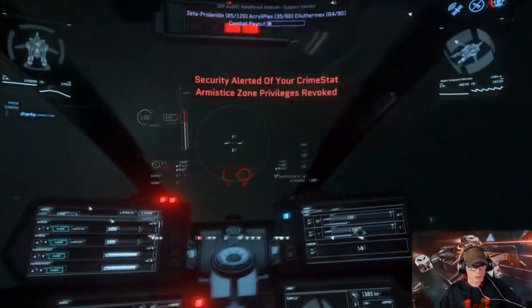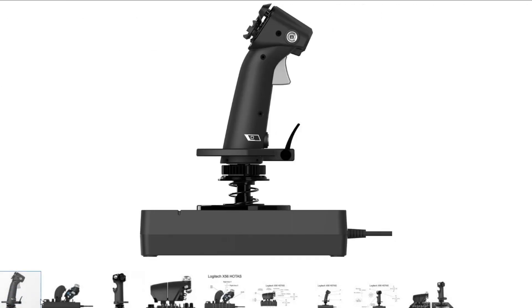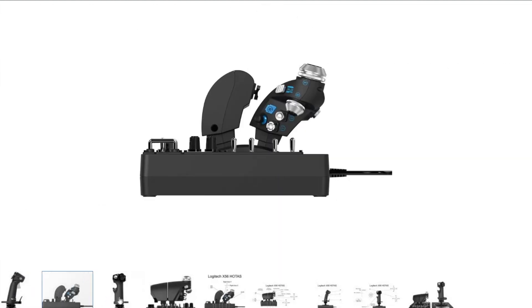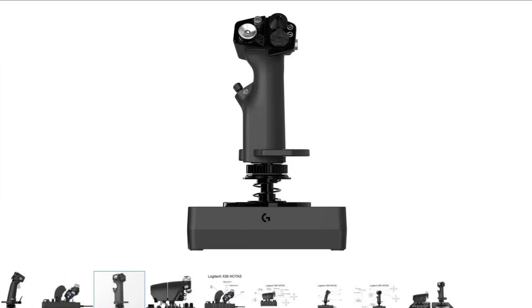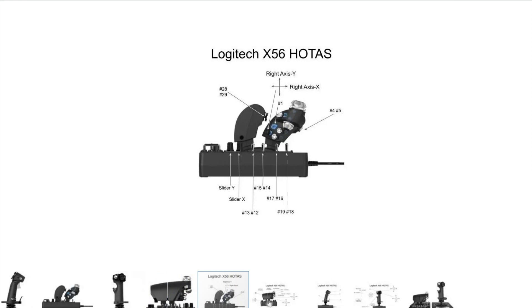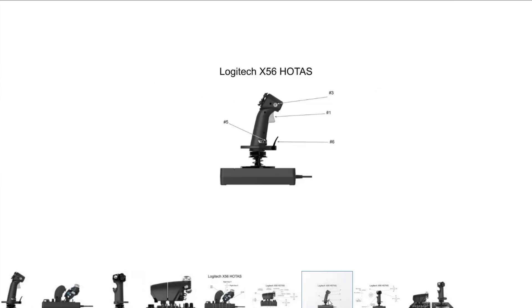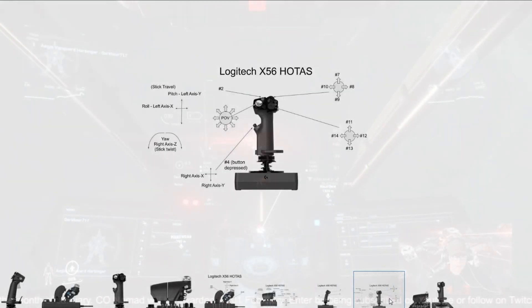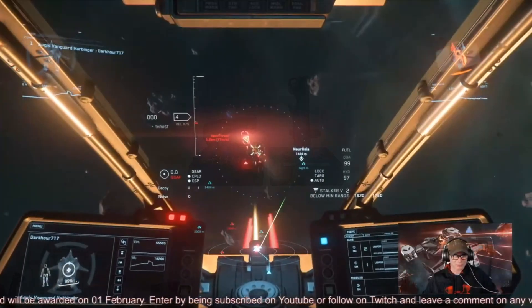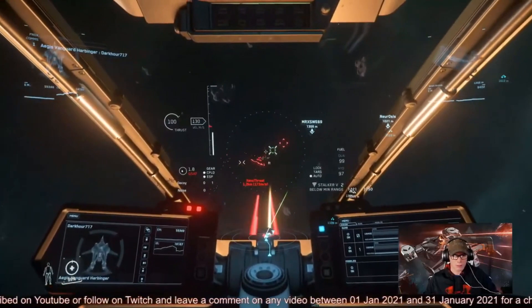The X56 takes the control scheme to a whole other level — its design and style is absolutely amazing. New, these are currently priced right around the $400 US dollar range, though used or refurbished can be found in the $250 US dollar range and above. The X56 is packed with additional features including the same three-mode availability, LED lighting, an analog mini stick at the thumb position on the flight stick, and more buttons and switches than you'll ever know what to do with. The addition of the mini analog stick allowed use of the strafe function with the same hand using the thumb to move in multiple directions at the same time.